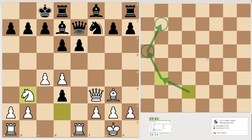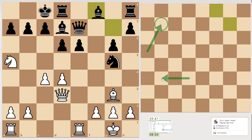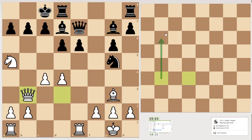Let's bring the knight here, so we can check there. Knight goes here, attacking the queen — capture this one. Pawn there, pawn there. Let's attack the knight, continue our plan. Let's bring the queen here, attacking that direction.